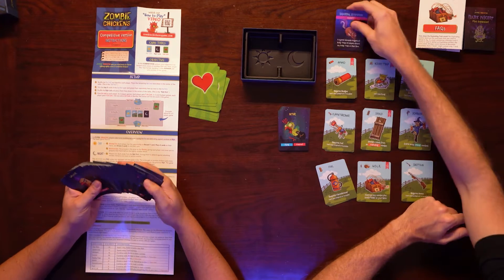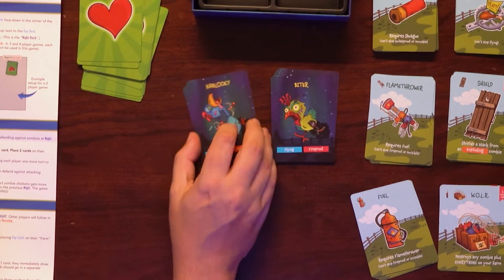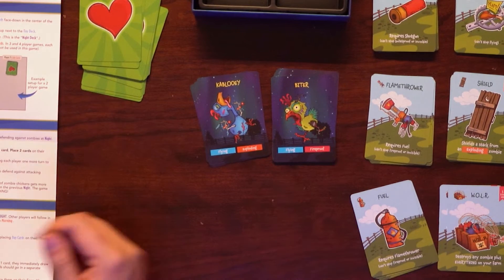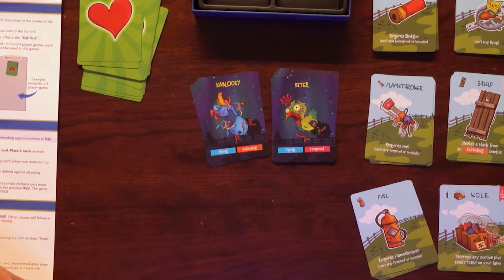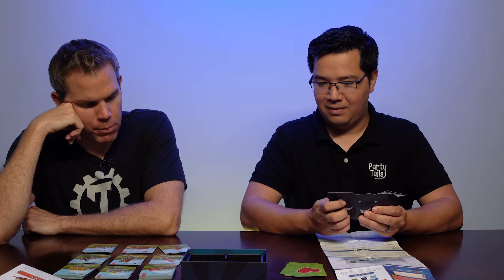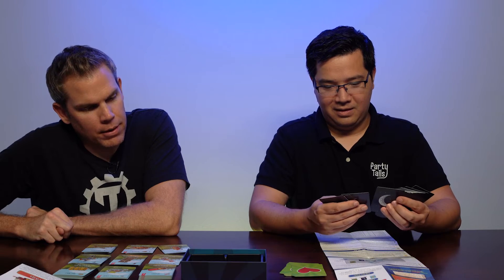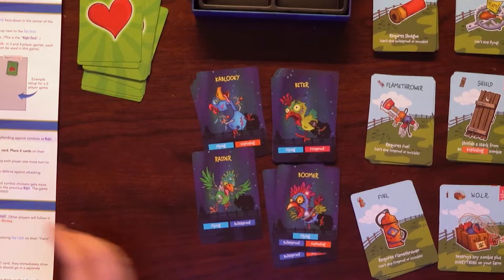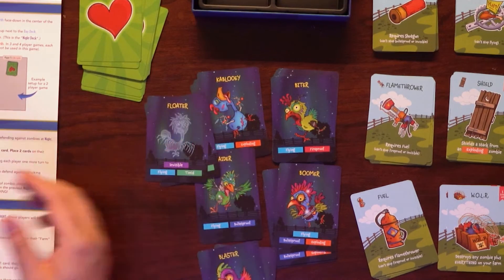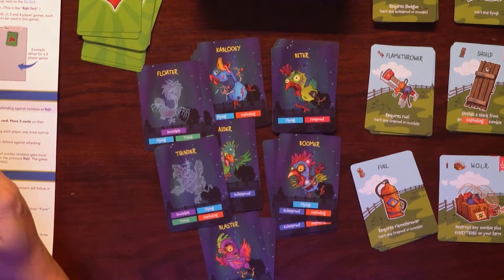And then we've got different types of zombies. We got a Biter, a Kablooey. It looks like they all have different attributes — flying, exploding, fireproof. The Flamethrower requires fireproof; can't stop fireproof or invisible. Flying and bulletproof. I like the artwork, it's fun. A Boomer — it was born in the 50s. A Blaster, Floater Chickens, Thunder. They just keep adding these little things to them.